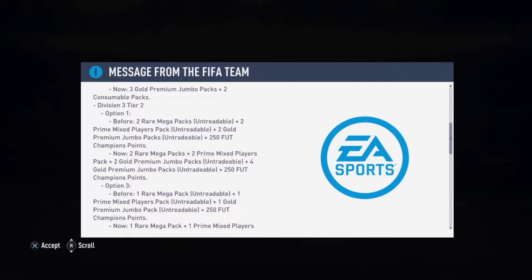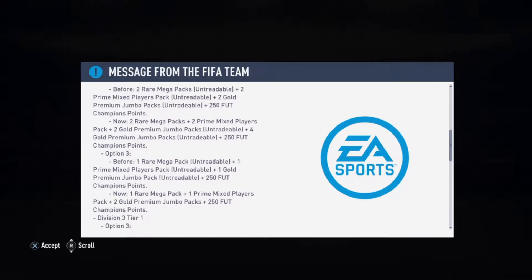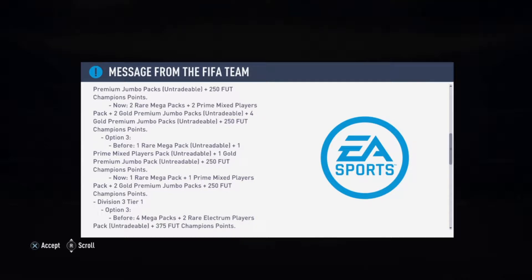Two prime mix, two gold premium and four jumbo. Why are two untradeable and the other two are not? If I understand correctly, you get two untradeable sets of packs and two tradeable sets of packs — that's pretty cool. For Option 1, I would actually take that every time. Option 3 before was one rare mega pack, one prime mixed players pack and one jumbo gold pack — now they just added an extra pack.